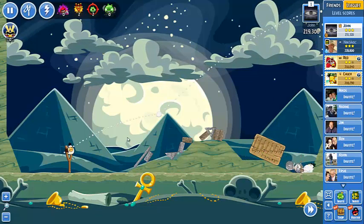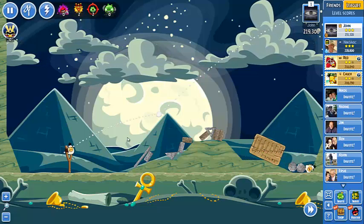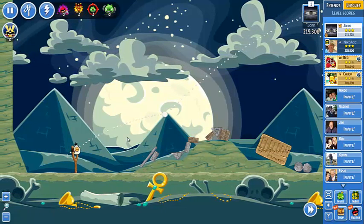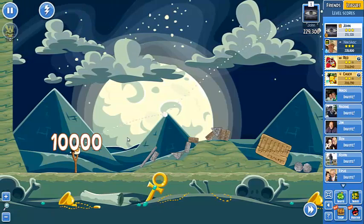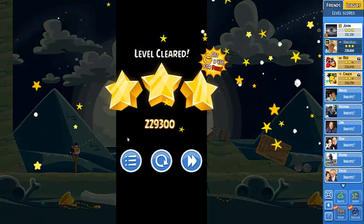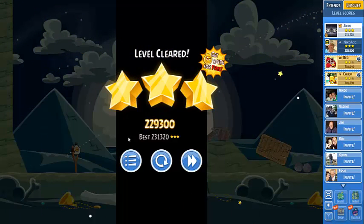You can see that we took the 10,000 and the pigs and we have one guy left. We're going to get 229,000. I got before with the same way a much bigger score — 231,000. So use the boomerang effect.